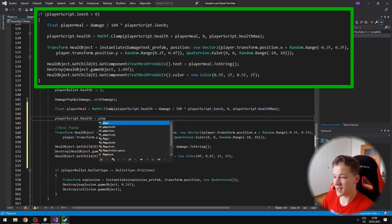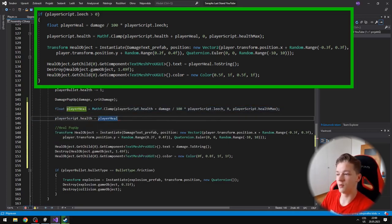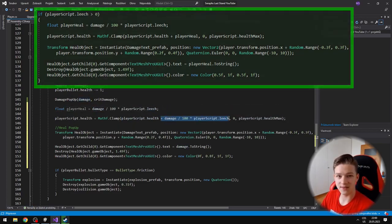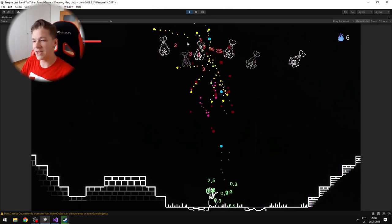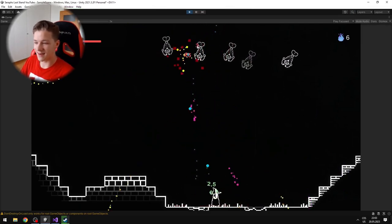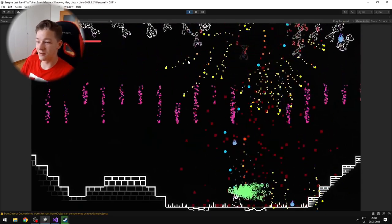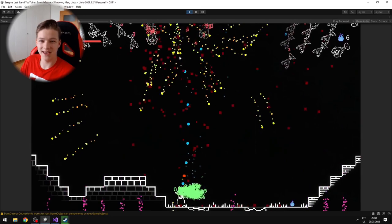I set the heal text to the player heal value, destroy it after some time, and change the color of the text. Now you can see that when the player hits an enemy, they gain some health. As I was testing it further I realized it looks pretty broken, but I think it should be good for this game.